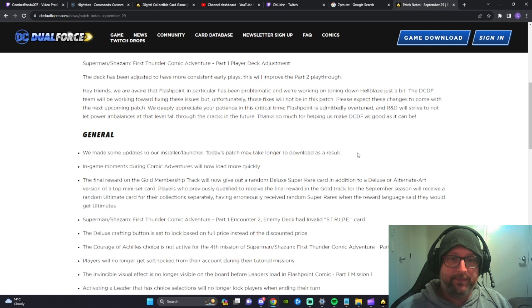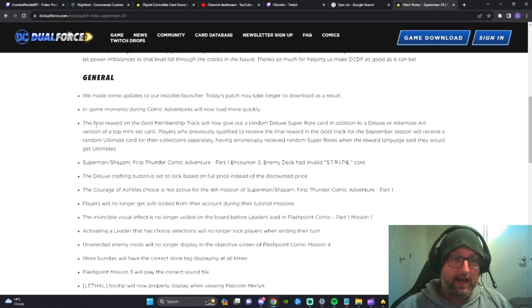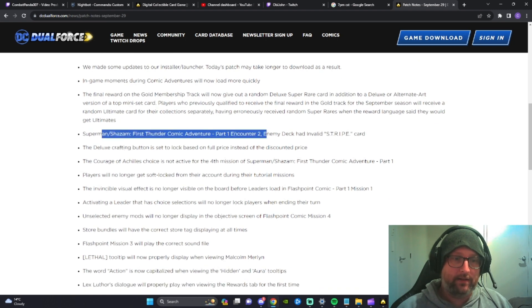Moving on to the general stuff: they made some updates to the install/launcher, so today's patch will take longer to download as a result. Hopefully that will improve the new player experience — it's literally the first thing a new player is going to see. In-game moments during comic adventures will now load more quickly. Also relevant: the final reward on the gold membership track will now give out a random Deluxe super rare card in addition to a Deluxe or alternate art version of a top mini set card.